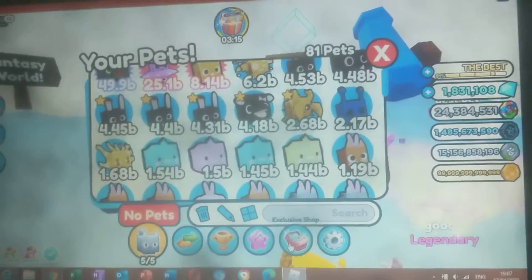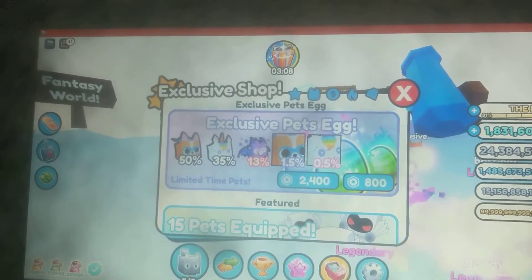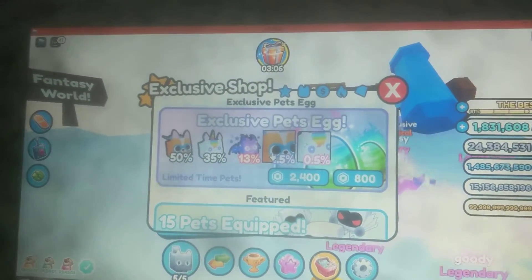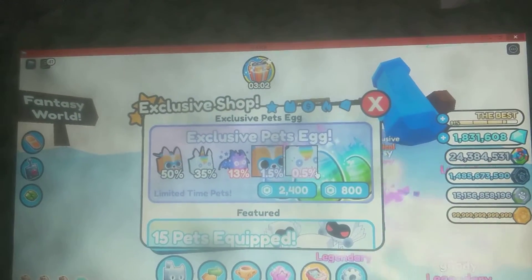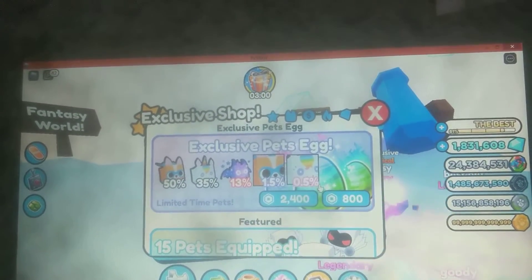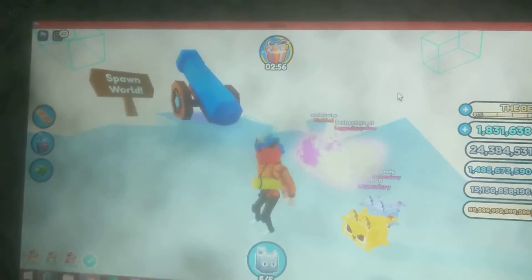Also, if you go to exclusive shops, they now have a super corgi, rainbow unicorn, I forgot what this one is called, a huge super corgi, and a rainbow unicorn. I don't have any robux so I can't get any, but I hopefully will have robux soon.